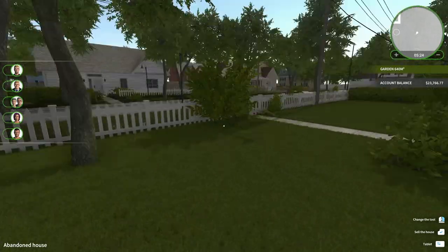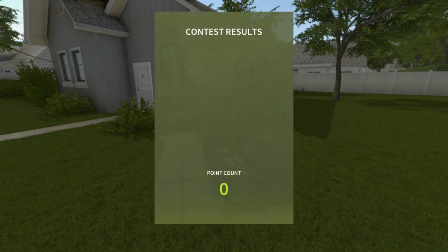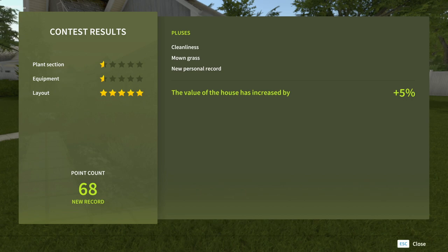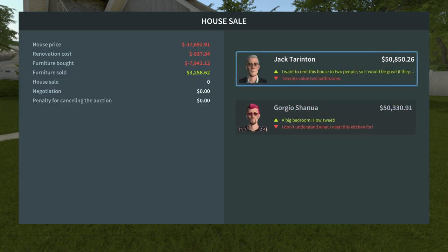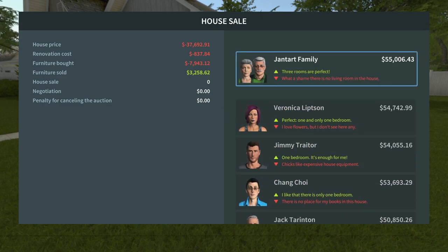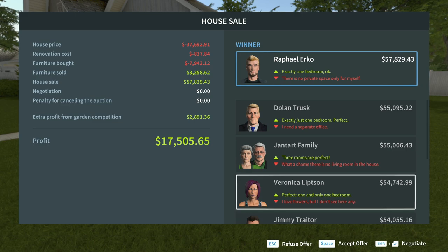I'd say we're probably done with this house. Let's go ahead and submit it for the garden contest. We probably have the most American garden. Plus 5% - I'll take it, not bad! Let's put it up for auction, starting at 50,000 - we bought it for 37,000. We're up to 55,000 and the top bidder is Rafael - one bedroom, perfect for him.